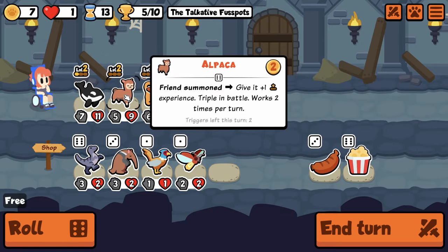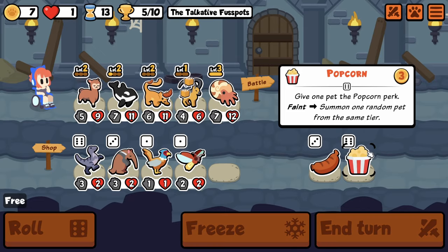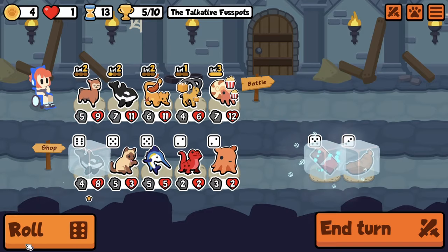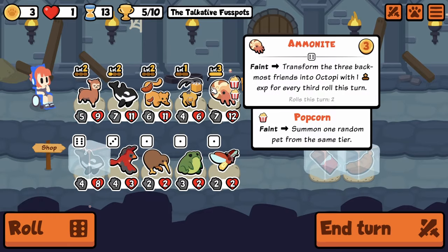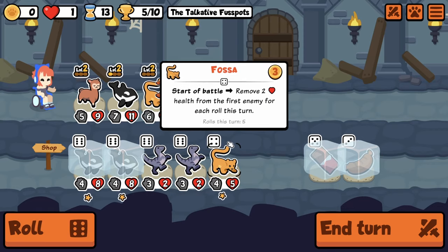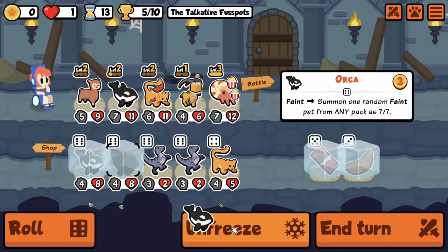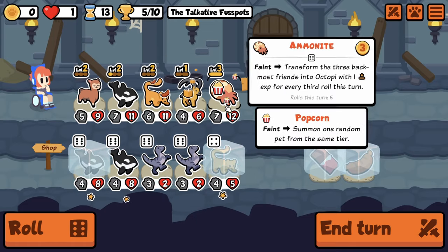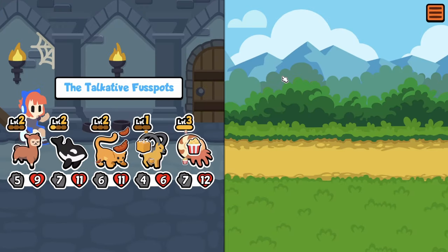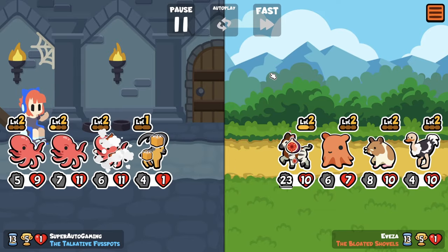I wonder what Popcorn on Ammonite does. Can I get the trigger off Alpaca before this goes away? We're at zero again — I just have to roll more. Now that I think about it I only need one more. Every three rolls it's always going to give the back three. We have a lot of experimentation to do — hopefully this is solving some of your questions.